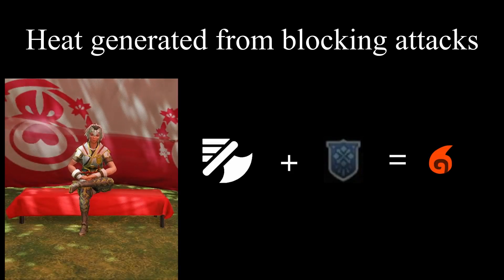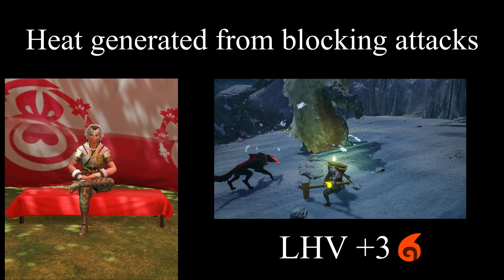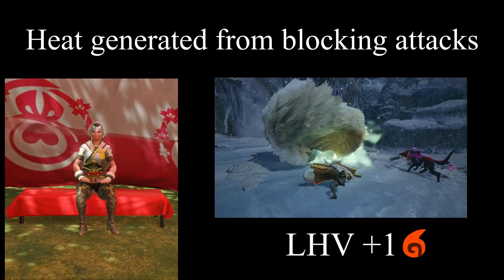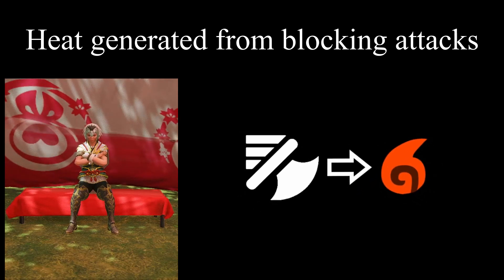It's also important to mention that using your shield to block attacks will also increase your LHV, but the exact amount can vary depending on the force of the attack. While there's no accurate way to measure this in every scenario, here's a rule of thumb: if an attack knocked you off balance significantly, it likely produced 3 points. If an attack hardly moved you, it probably only gave you 1 point. Ultimately, the less force you felt, the less heat it generated.